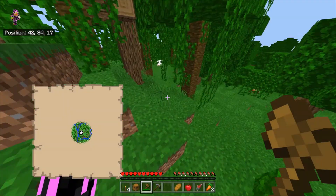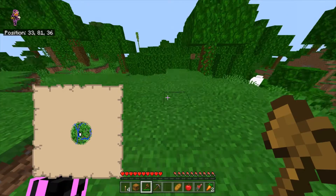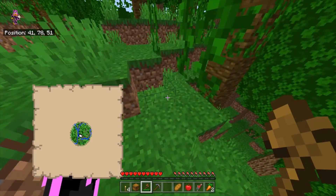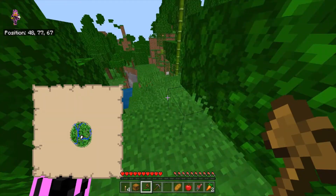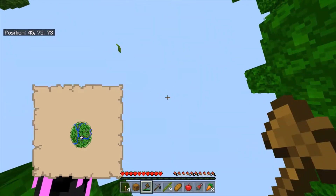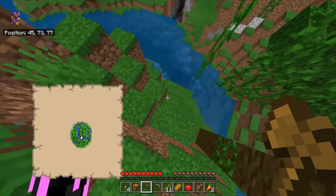As soon as you collect everything from the bonus chest, you want to head over in this direction, and I'll show you the coordinates once I'm at the jungle temple. If you come across any bamboo, you're going to want to collect it. It won't be super important, but it'll definitely make it a little bit more useful to already have some bamboo when you get there.